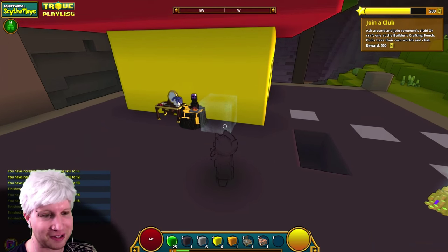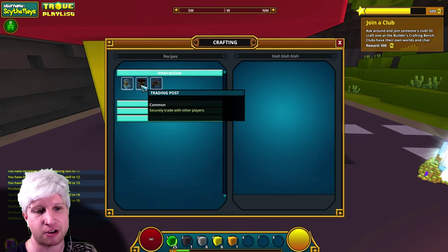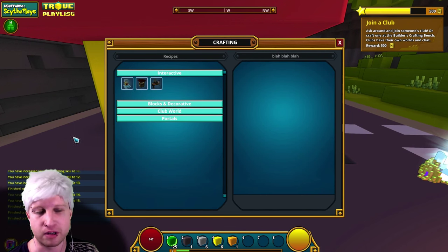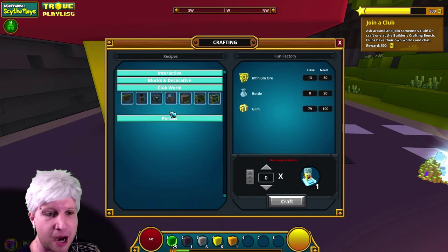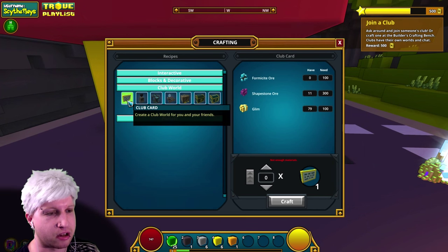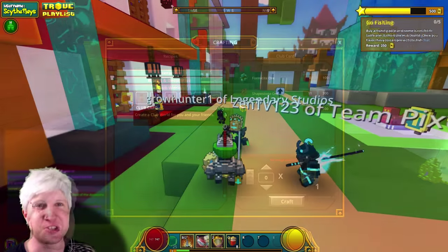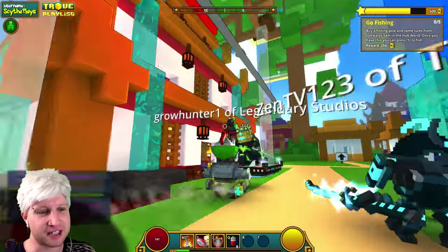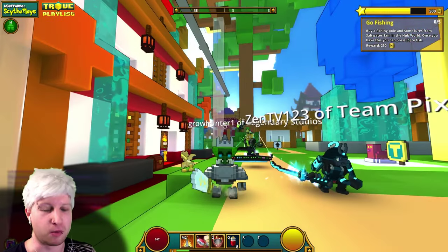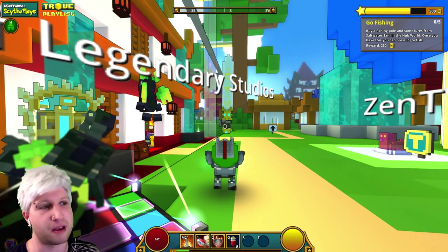At the Builder's Crafting Table you can craft a trading station, your own barbershop, a fun factory for special blocks, and more. To create a club you're going to need a lot of Shapestone. I had to go ask around and find a club to join — shout out to Growhunter. Thank goodness he was on. This is actually Team Pixel, my main club where we invite people all the time. He invited me to his club, which gave us the quest, and now it's telling us to go back to the hub.